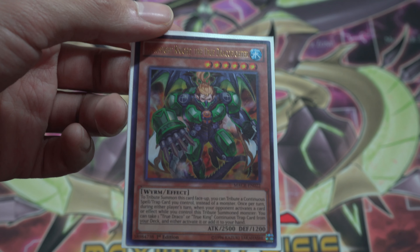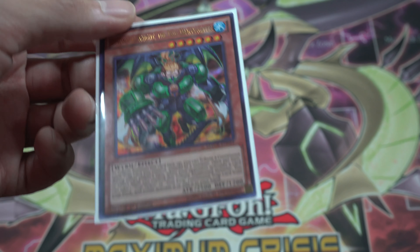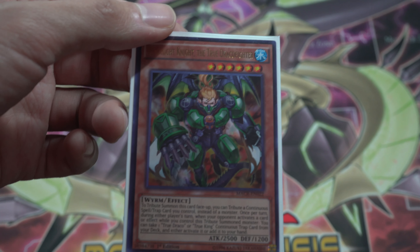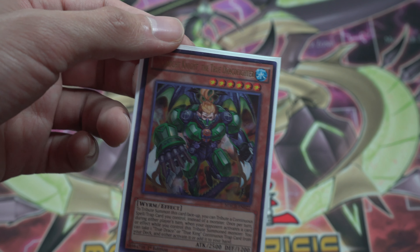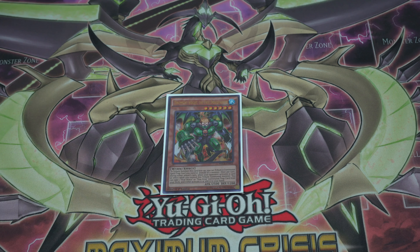Basically you could search out a continuous spell card from your deck and either set it, activate it on the field, or just add it to hand. It's really good because the trap cards are really powerful and disruptive. It's at one — hopefully it comes back to three, and if it does, updated profile time. Probably the best True Draco after Masterpiece, of course.